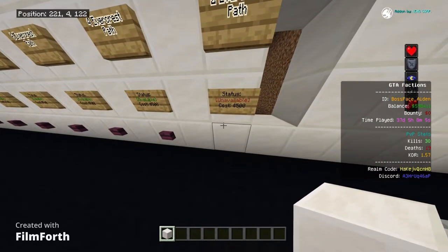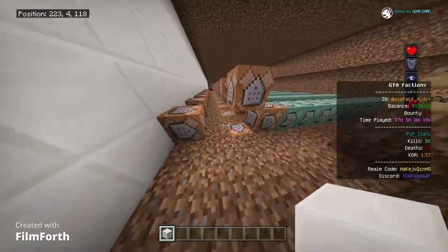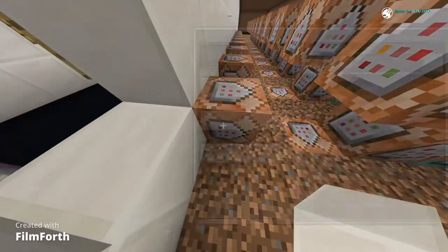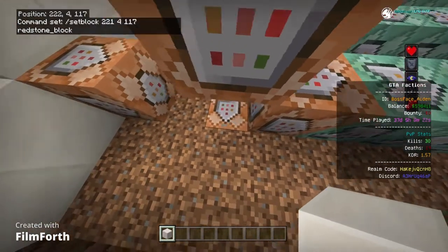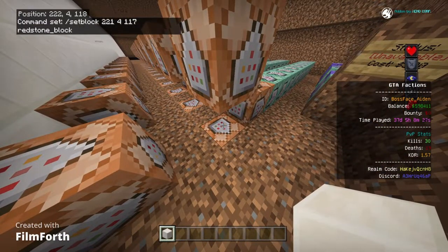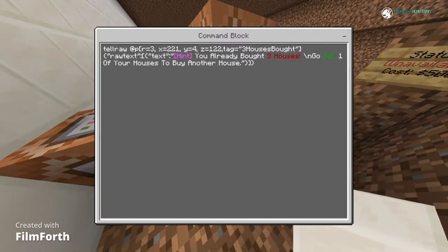The button now says unavailable so no one else can buy it, only your own house. When you press that button, the redstone block goes there and activates all these command blocks. This command block checks if they've already bought more than the allowed number of houses.